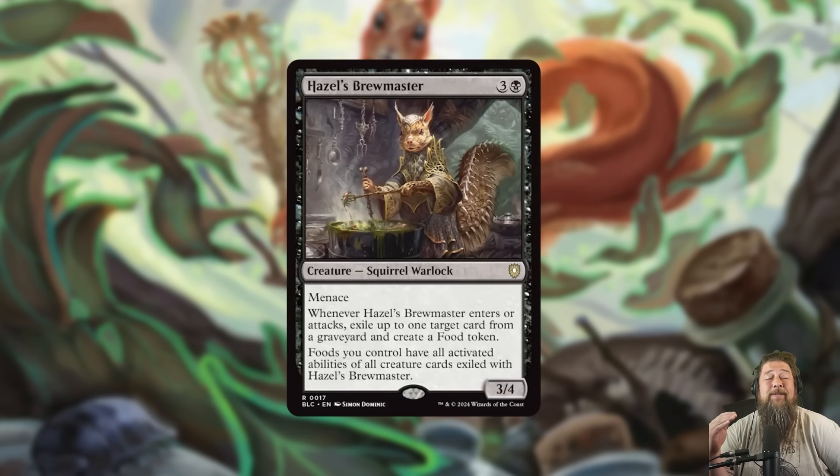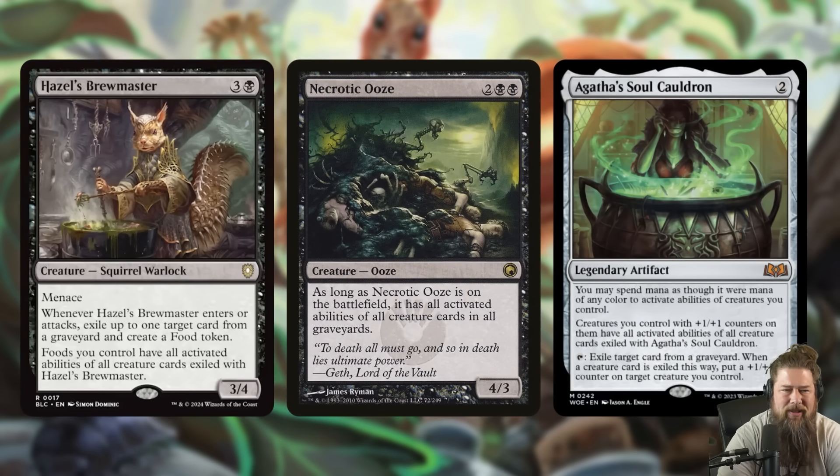We also got one of the most ridiculous cards from all the pre-cons so far in Hazel's Brewmaster. It's a 4-mana 3/4 squirrel warlock with menace. It says when it enters or attacks, exile up to one target creature from a graveyard and create a food token. And then the big one — food you control have all activated abilities of all creature cards exiled with Hazel's Brewmaster. It calls back to cards like Necrotic Ooze and Agatha's Soul Cauldron, and in some ways it's even better because it gives those abilities to food tokens — non-creature artifacts.